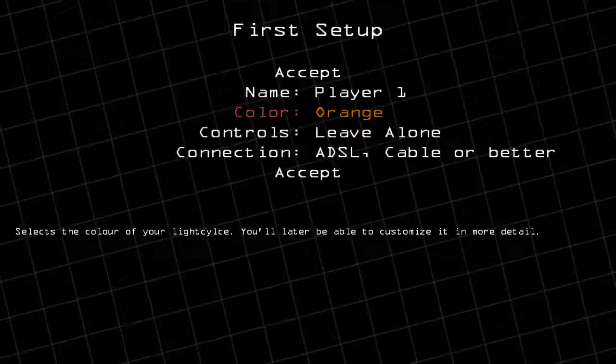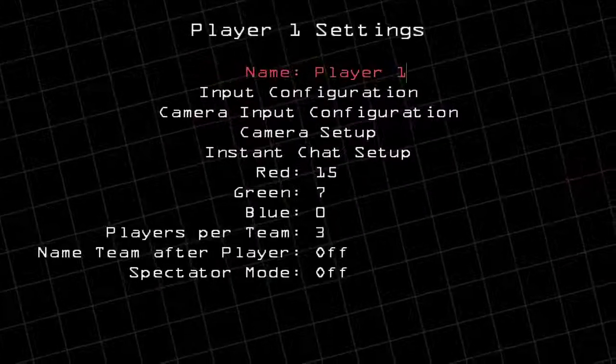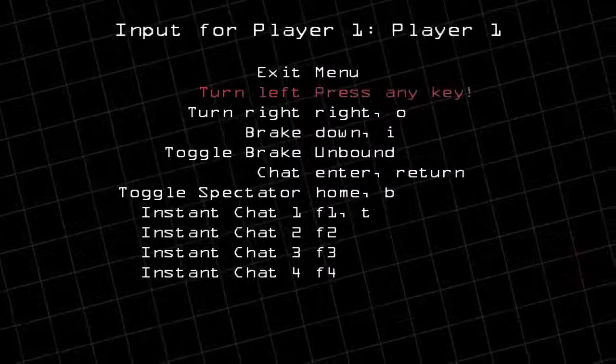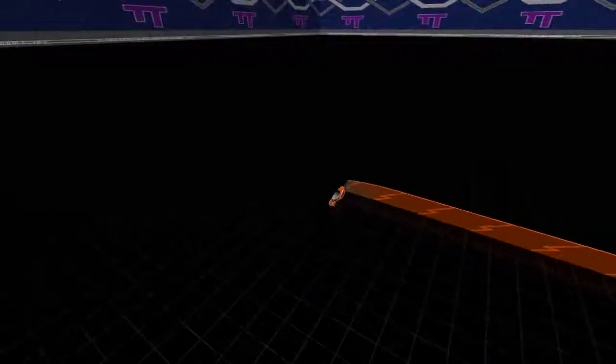When you first start the game, it asks you to pick common direction keys like WASD or arrow keys. You can change these in the player menu under input configuration. Most players bind multiple keys for each direction. Pressing two direction keys at the same time lets you turn faster. Some players even add a third direction key.